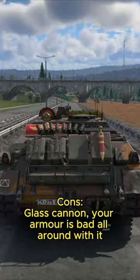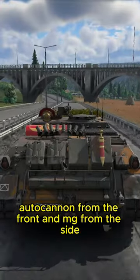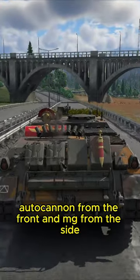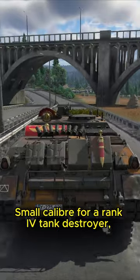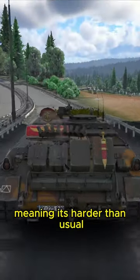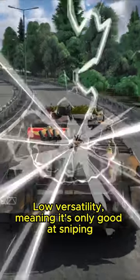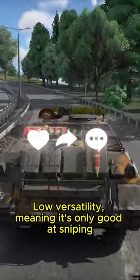Cons: Glass cannon. Your armor is bad all around, with it only able to stop small caliber autocannon from the front and MG from the side. Small caliber for a rank 4 tank destroyer. Stock shell is harsh, meaning it's harder than usual to research modifications. Low versatility, meaning it's only good at sniping.